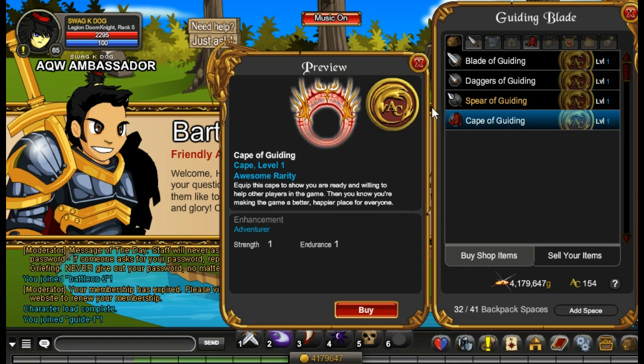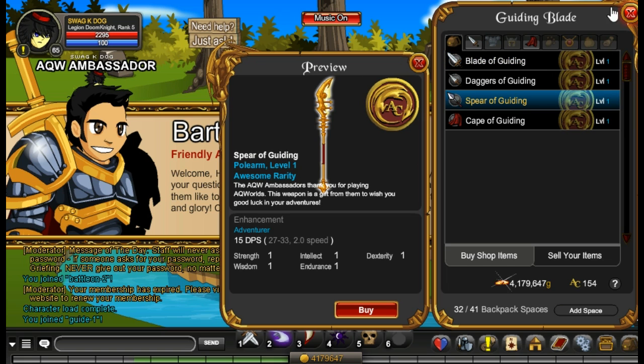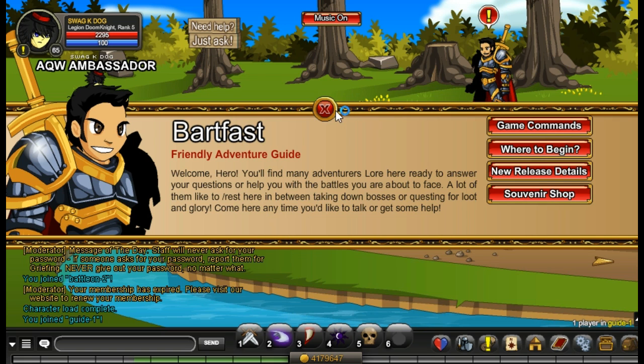Here's the cape of gilding, the dagger of gilding, and the blade of gilding, which are all really cool. And if you're ever shipping you get the spear. So let's move on to the next set of items.